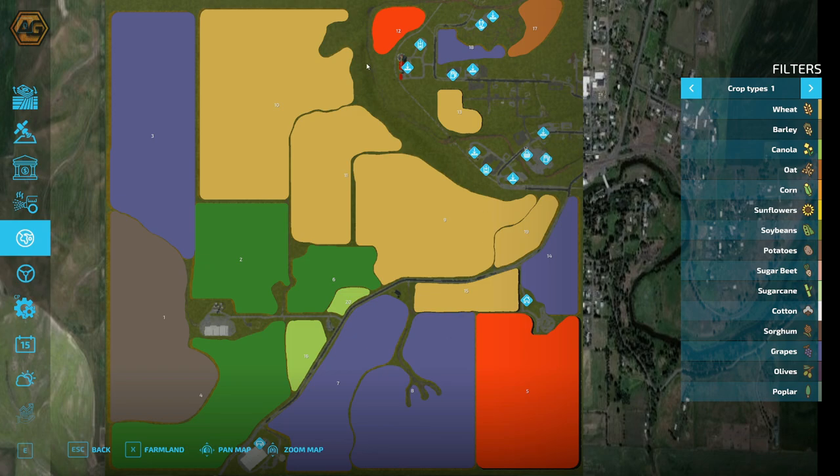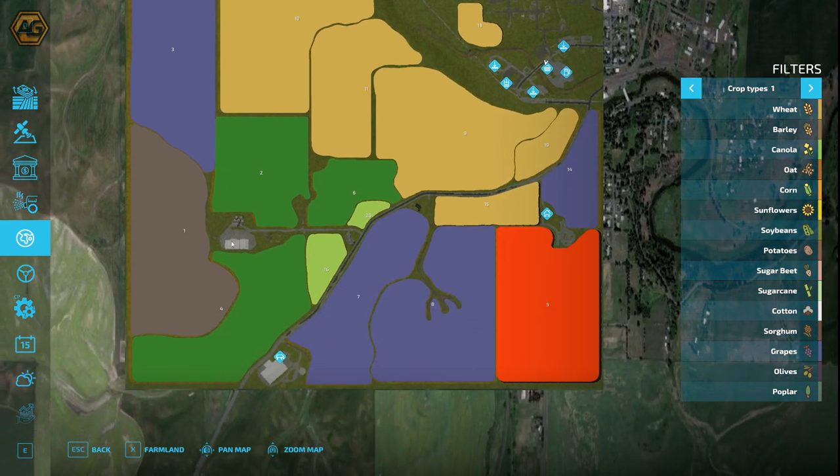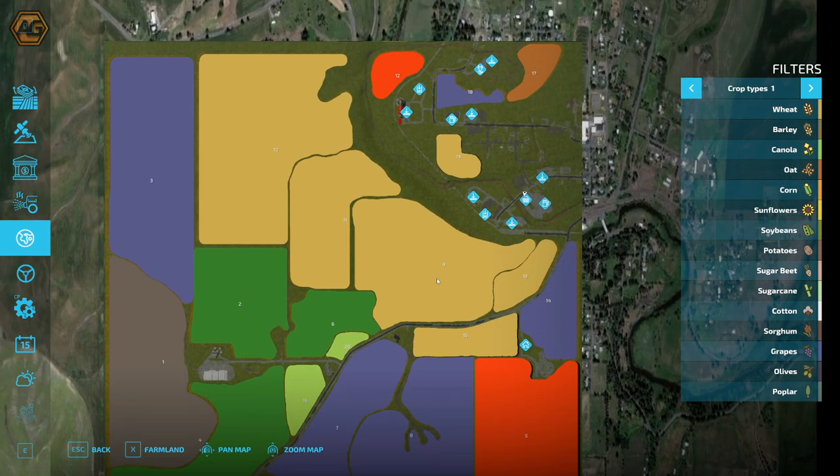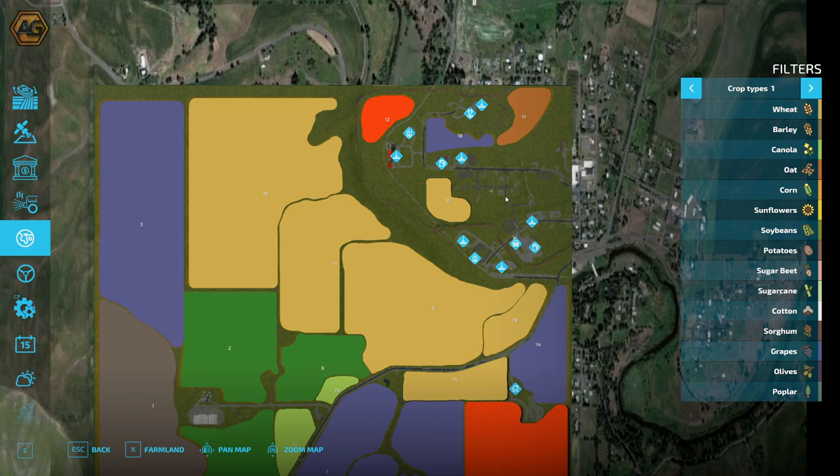Up in the top right-hand corner, the River Palouse runs through and dissects the map, separating the town from the farmland. There are three main farmyards on the map - one near field 5, a second between fields 1, 2, and 4, and a third up top which also has a cow barn. The first two are more set up for arable farming with grain bins. You can see a number of sell points in and around the town area, as well as an animal dealer, the main shop, and a fuel fill point.